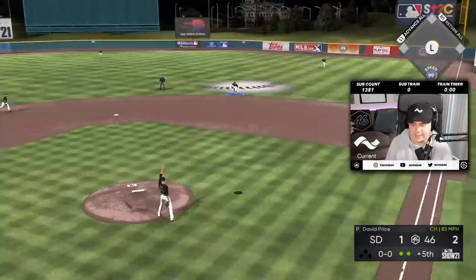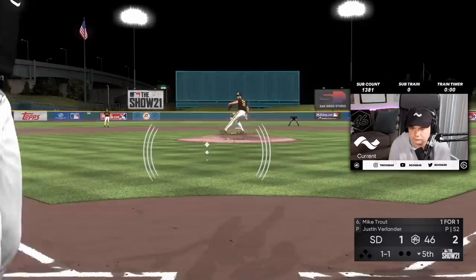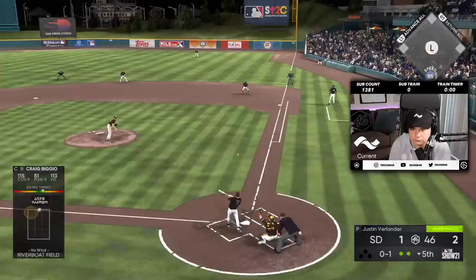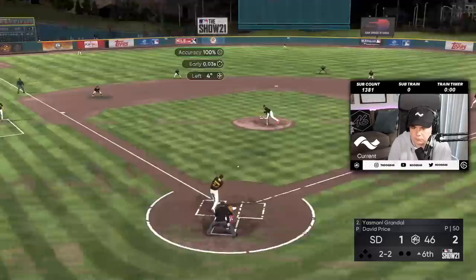I am winning, throwing four and a half innings with David Price on the mound right now. Who throws a circle change high and in like that? I am not getting rewarded for a lot of good swings here, boys. It's so hard to get anything going off Verlander — he is that good.